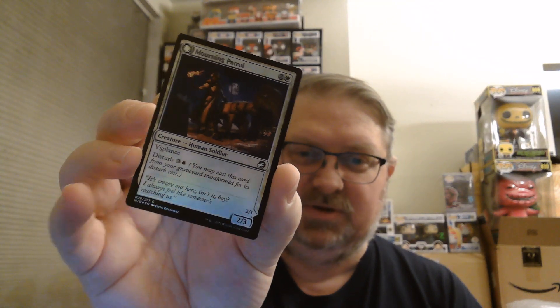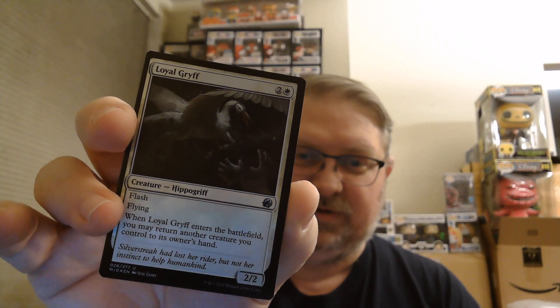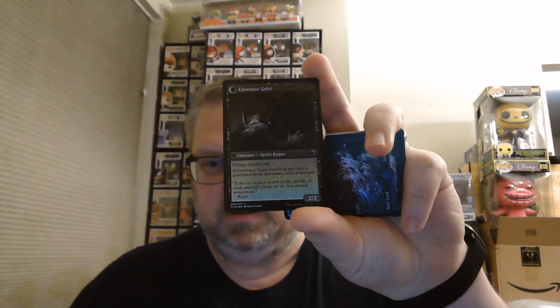We start out with a Crossroads Candleguide common, Otherworld Gaze, Soulguide Griff — these are foils and they're pretty, but they're common so I won't spend too much time on them. Morning Apparition, Loyal Griff — lots of Hippogriffs here. And Covert Cutpurse, our first uncommon, which flips over to be Covetous Geist.